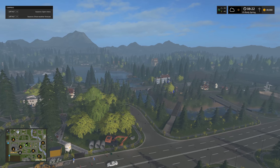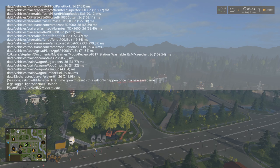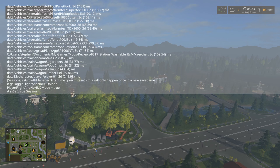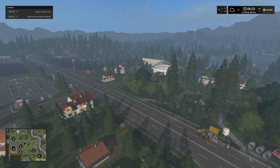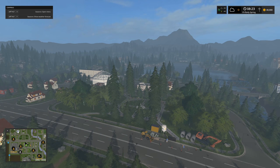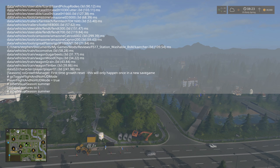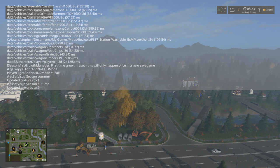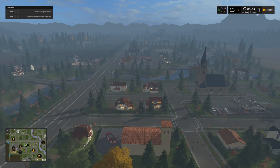Now testing the Seasons mod. Starting in Spring with lighter trees, switching to Summer - trees have gone a darker green on the deciduous trees while spruces and pines stay the same. Moving to Autumn - trees have gone brown and various ones look ready to drop their leaves.